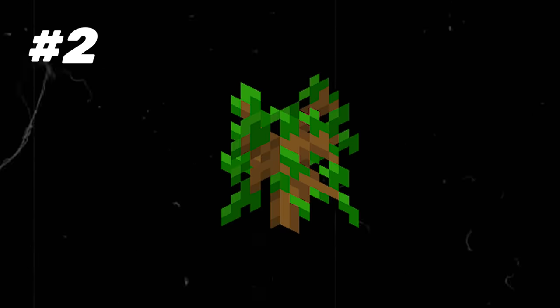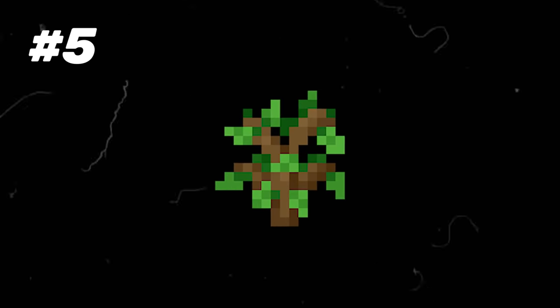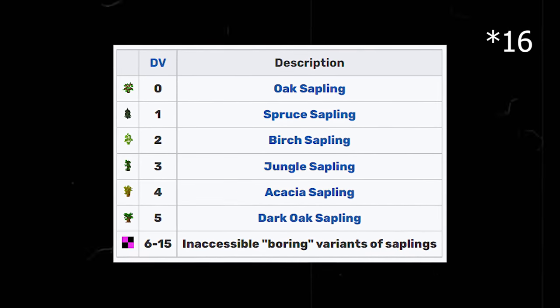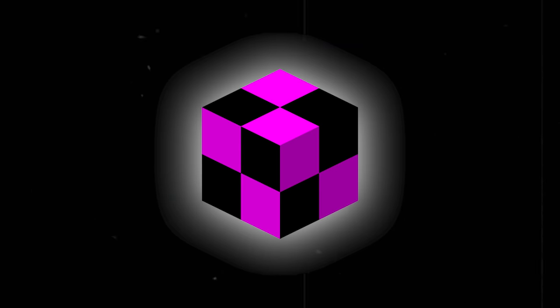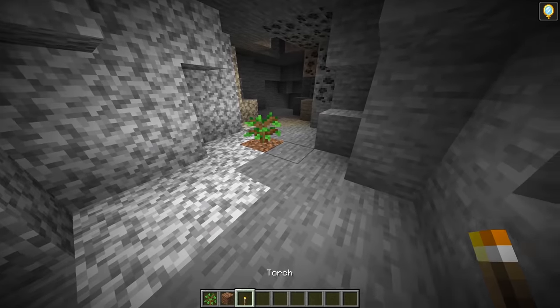The texture of the oak sapling has been changed five times in the history of its existence. In Indev, saplings used to grow into fancy trees, but then Notch changed it back to regular trees. There are actually 15 different variations of saplings, however most of them have the same texture and are inaccessible through normal gameplay. Saplings also require a light level of at least 9 to grow.